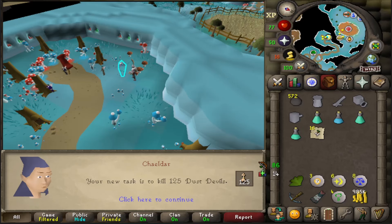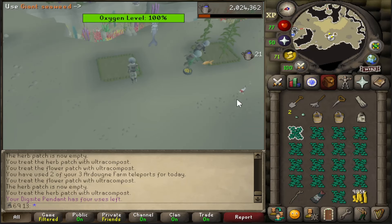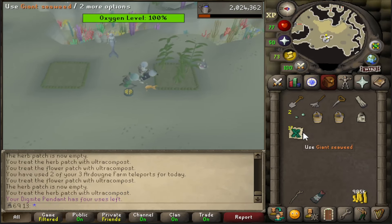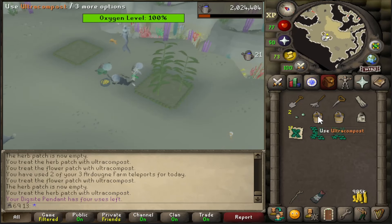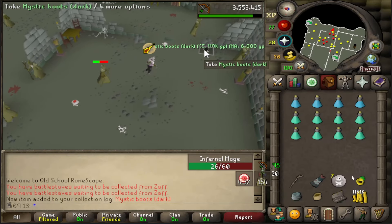First time task - dust devils. I'd like to extend these eventually because they're not a bad task for bursting. I finally started doing some giant seaweed runs as well. Crafting is just such an annoying skill to train on an ironman, so I'm just going to suffer through these in the short term and it'll be worth it later on. Pretty useless drop but it's a log slot - mystic boots.